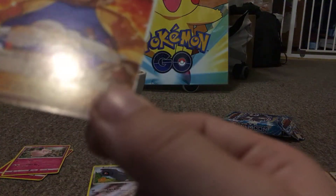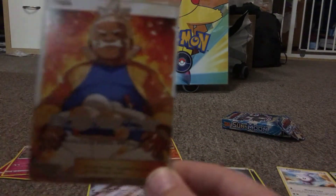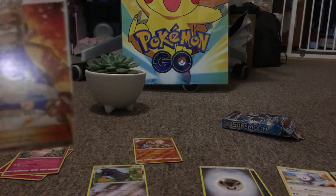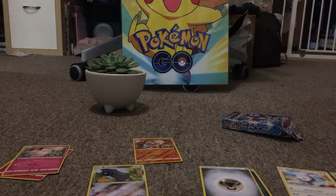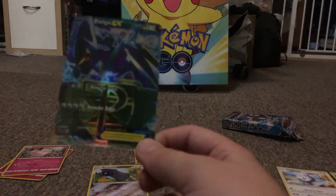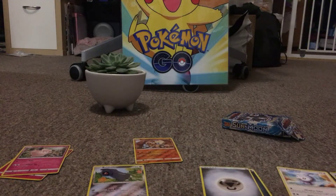Have a look at that — it's a full art! Full art Kahuna Hala! Look at that, I've got a full art. That is some good pulls, unfortunately they are fake. So we've got Kahuna Hala full art, I've got a Togepex GX, and we have a green Dialga EX. It's green — why would you make it green?